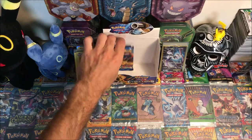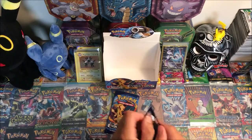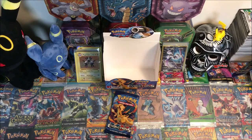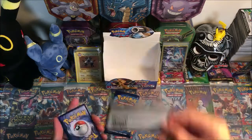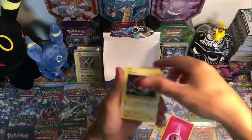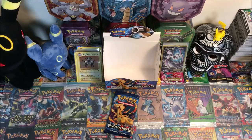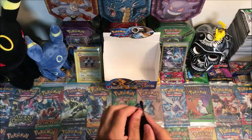Two packs left — let's get one more ultra rare. Saving the Charizard pack for last. Raichu pack: Doduo, Staryu, Fairy Energy, Voltorb, Tangela, Poliwhirl, Revive, Slowbro Spirit Link, reverse Kakuna, and a Starmie regular rare. It is all up to the last pack!